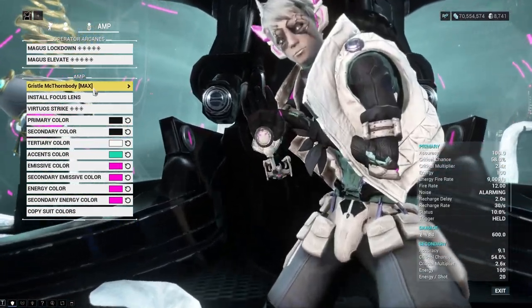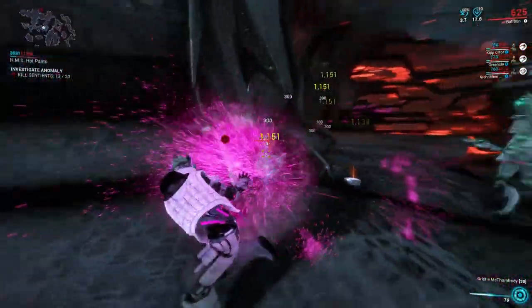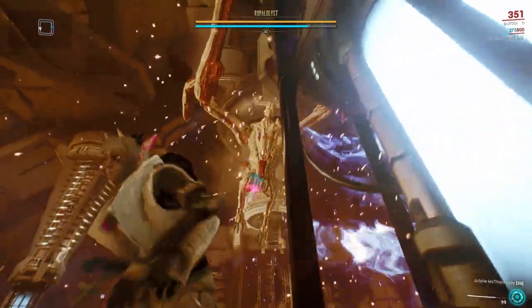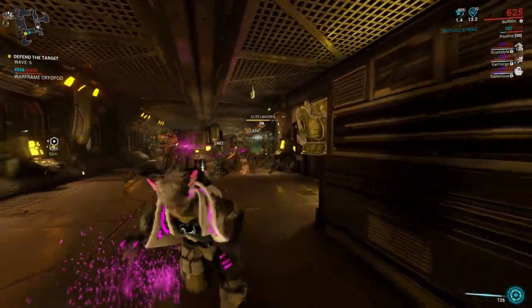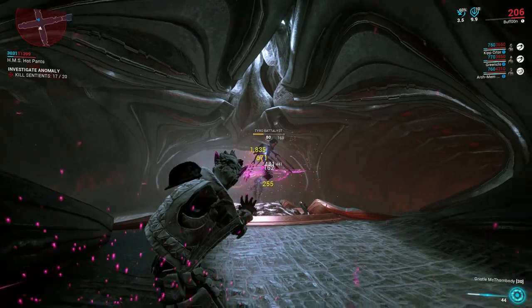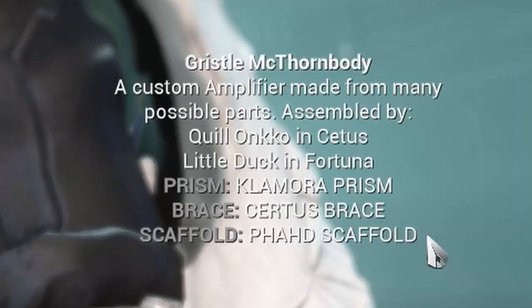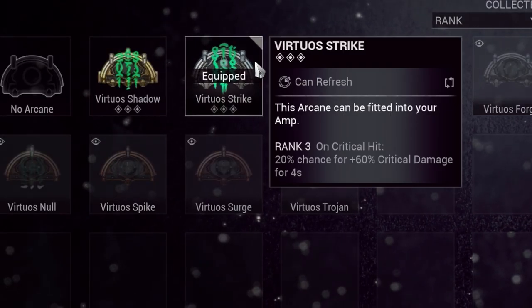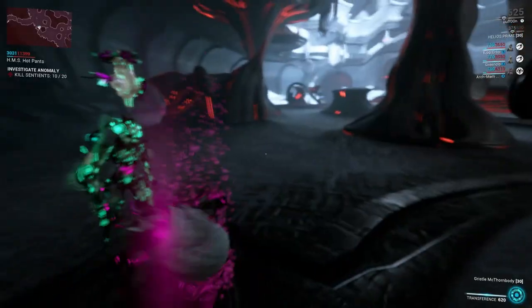We know there's going to be some Operator stuff, so let's put some thought into the amp. I guess this would be a 747. Clamora is my favorite prism — just melts things up close — and I'm bringing the Phahd for backup. The Ropalolyst fight taught me that you don't want to be without a long-range amp, plus it's pretty funny to watch Phahd work its way through a group. It doesn't do so bad on Sentients either. And of course the Certus brace for more crit. For the amp arcane I've got Virtuous Strike — just generally good on the Clamora. My standard Operator arcanes are Magus Lockdown and Magus Elevate; it's just nice having crowd control and healing whenever you want.